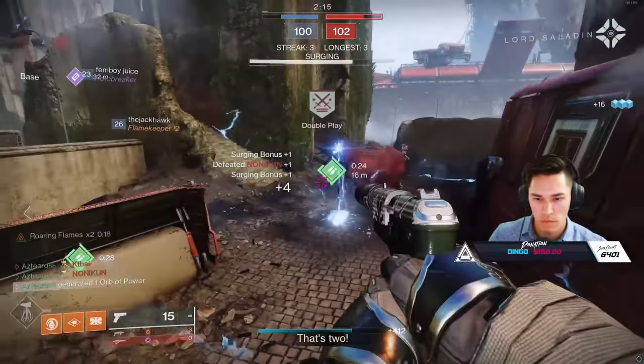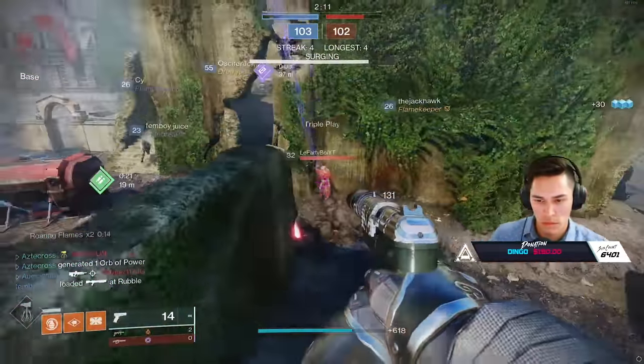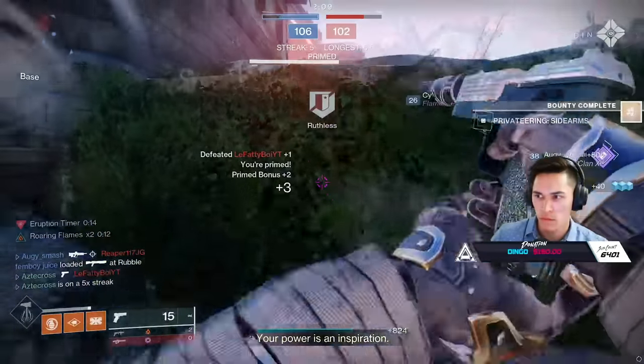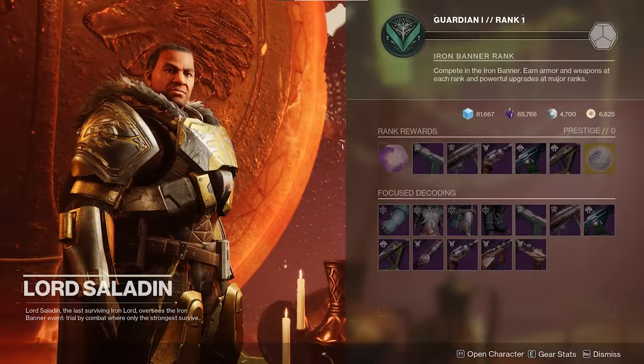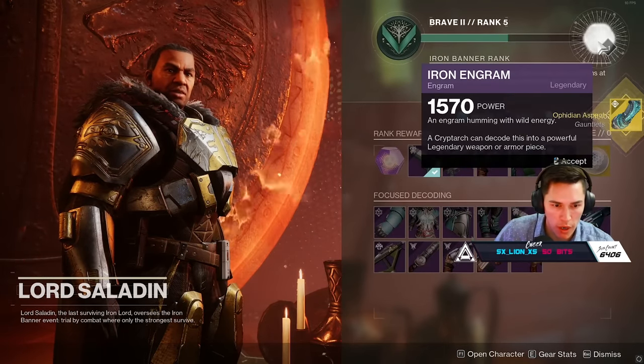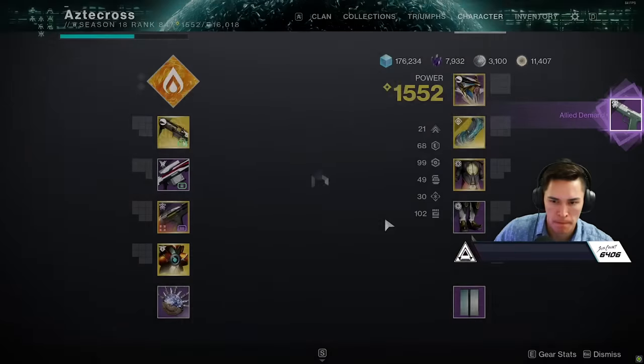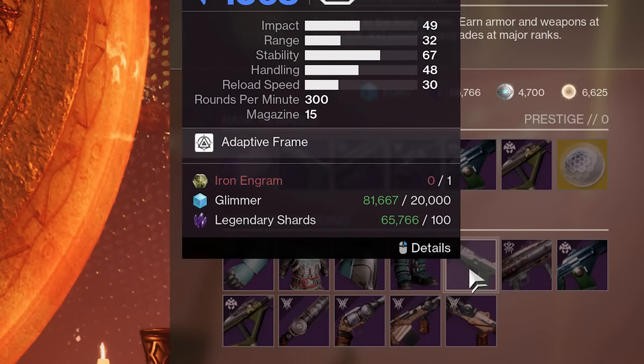A lot of people in the stream today asked: where are the bounties? How do I get pinnacles? Well, if you took off last season, I completely understand why you might be confused right now. Number one, there are no more bounties. And number two, everything is going to be based around your reputation gains in order to actually get Iron Banner Engrams, which you can then focus for Iron Banner weapons. The cost is egregious, but we'll get to that in a moment.